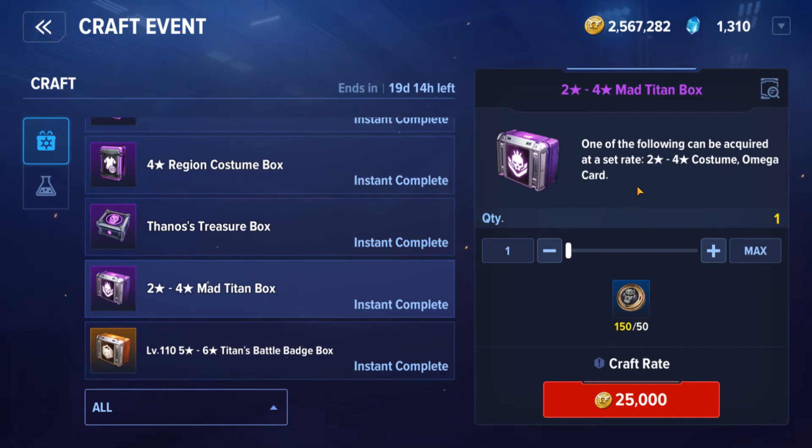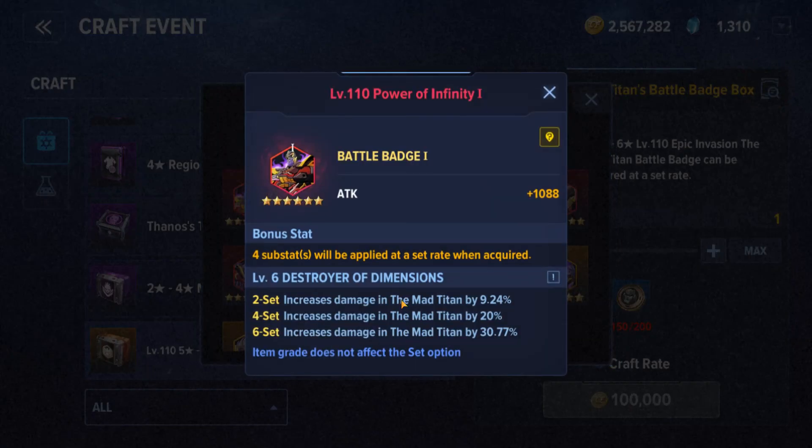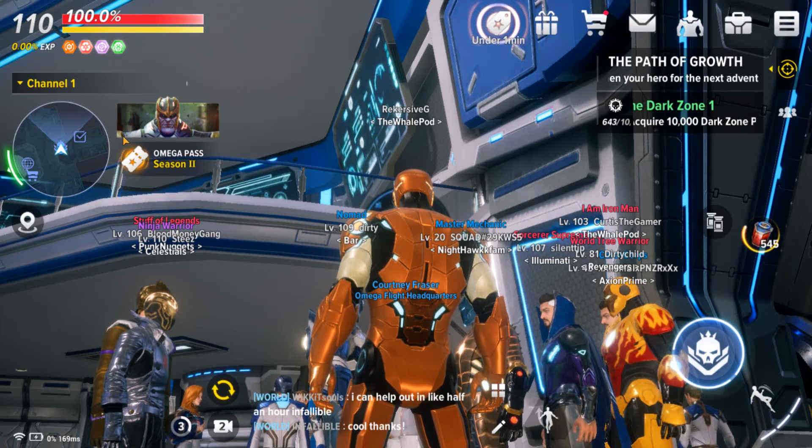You're going to need lots of omega card fodder, and also thousands of costume rewards to get six-star costumes. I think Mad Titan Boxes are the best item to craft for free-to-play players. I don't recommend the event battle badges because, one more time, the set bonus is terrible and useless outside the event.